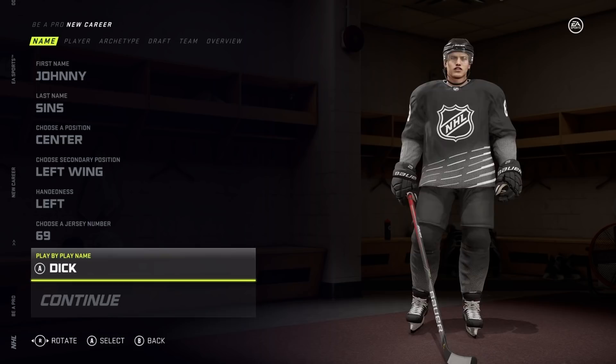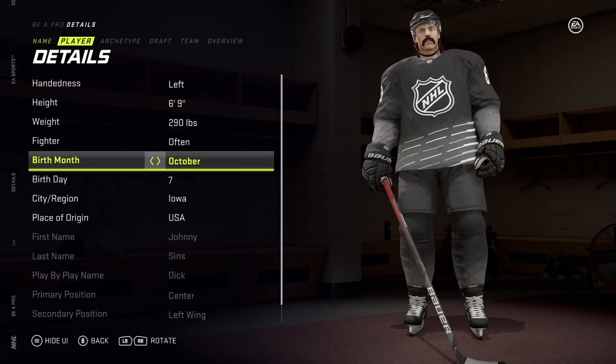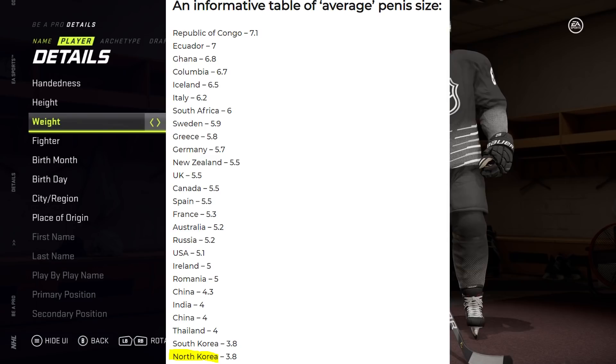Real creative, I know. Now I am building Johnny Sins just so he can be an excellent boxer out on the ice. I did this by making him 6'9 and 290 pounds, the biggest he can possibly make an NHL player. I turned fighter out too often and then his birth country is North Korea, which would probably give him the biggest penis in all of North Korean history.